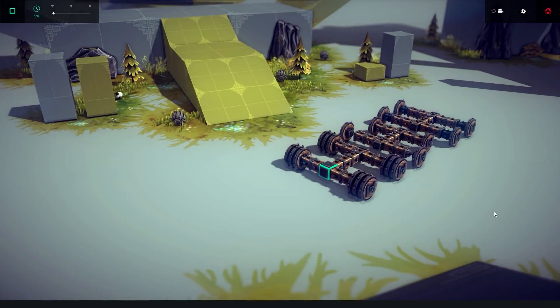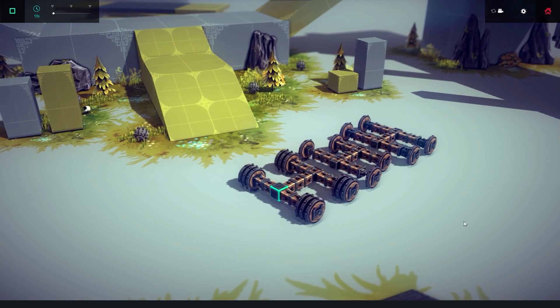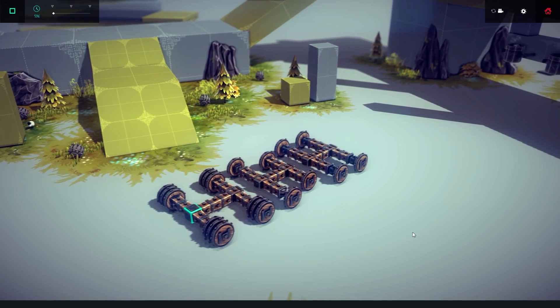Hello and welcome to Besiege. Today your glorious Lord Petard will explain how steering works and give 3 examples of steering that Besiege has. To effectively use steering you will need to adjust parameters and rotations of your wheels, steering hinges, or steering blocks.